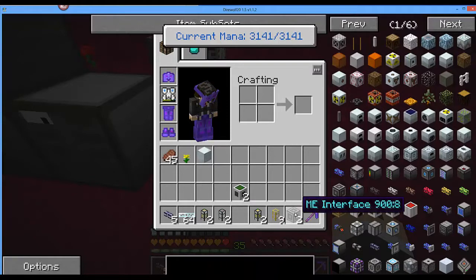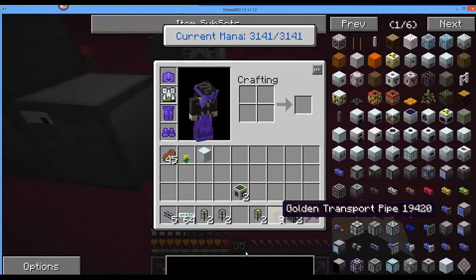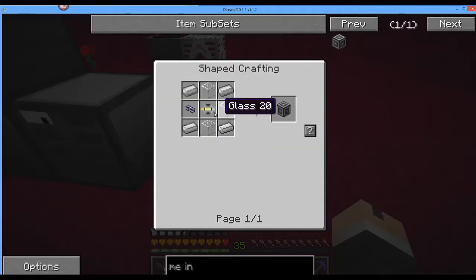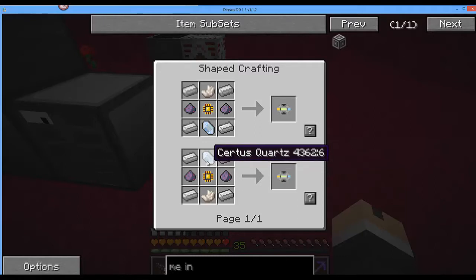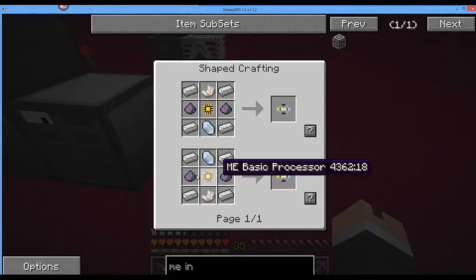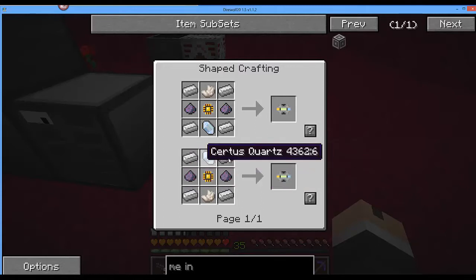This ME Interface and this Logistics Power Junction are the keys to get it working. Now the ME Interface is quite an expensive block. The first tricky component is this Conversion Matrix: Certus Quartz and Nether Quartz on top and bottom — it can be either way — and Fluix Dust on either side of an ME Basic Processor, and of course the obligatory iron round the edge on the four sides.